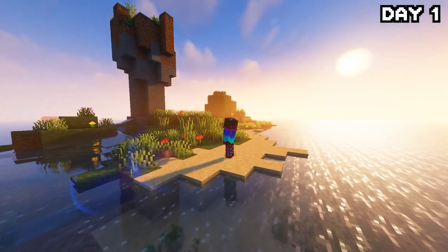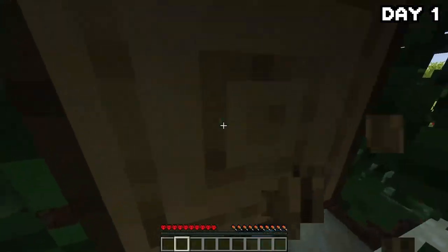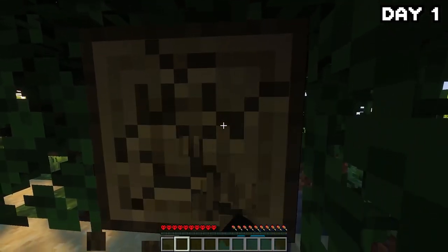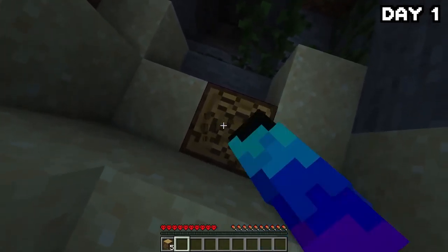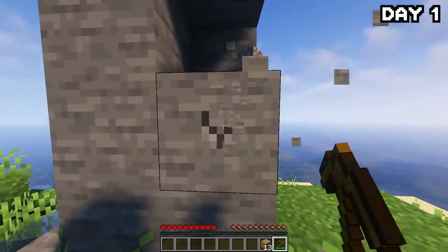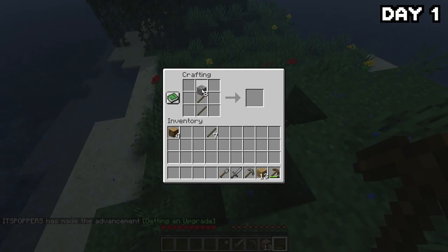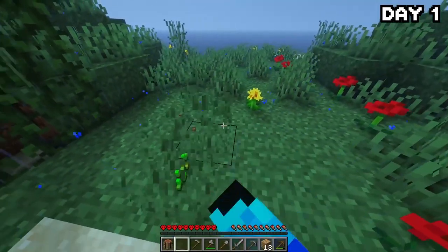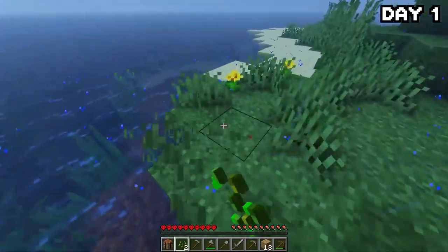On day one on this lonely little island stranded out in the middle of nowhere, we began our journey by chopping down the singular tree on the island. Whilst grabbing the wood, I noticed there was a cave right next to it, but instead of risking death this early, I got my stone from a big rocky shard on the island instead, because that cave looked quite ominous.